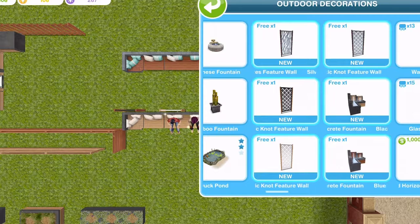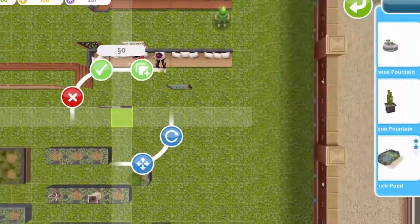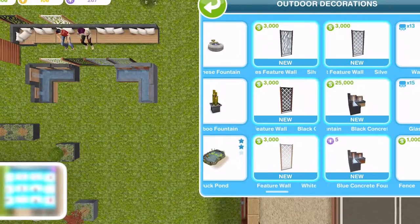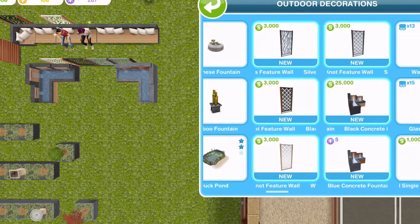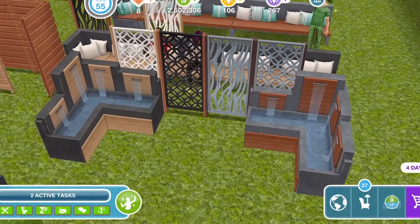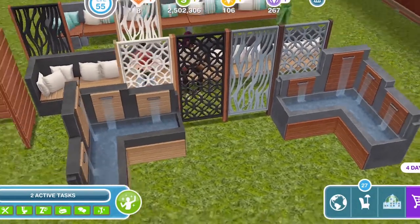In the outdoor decorations section you can see we have six new items: four walls and two fountains. You can see the prices once you have placed your first free one. Oh my goodness, look at those fountains — they are amazing! Those walls are nice as well. I'm so glad that I managed to unlock those.